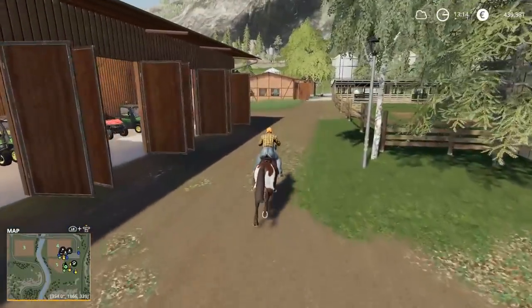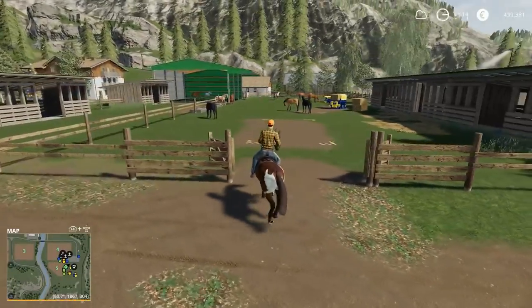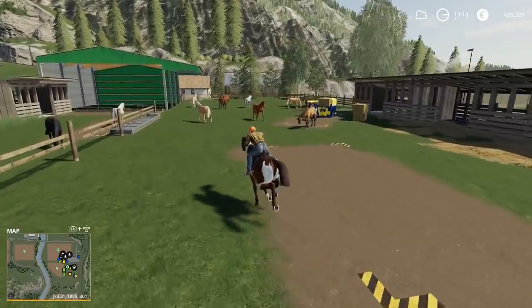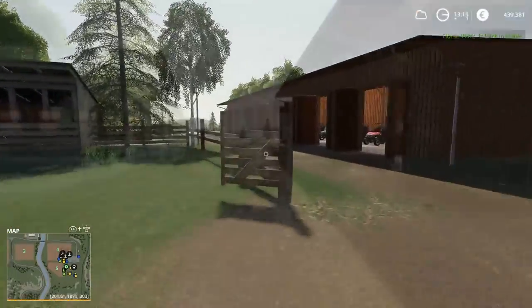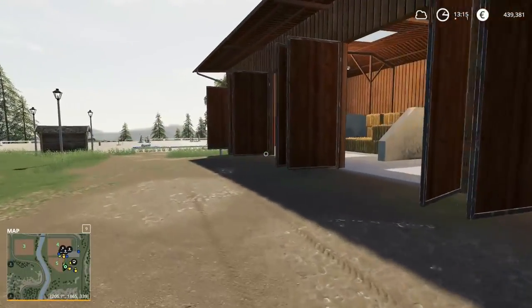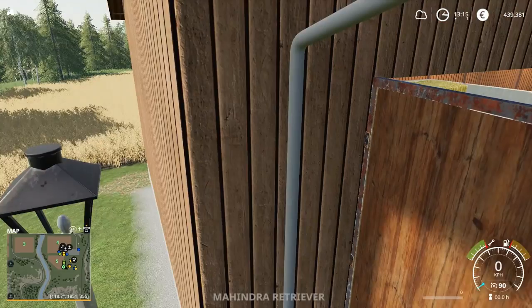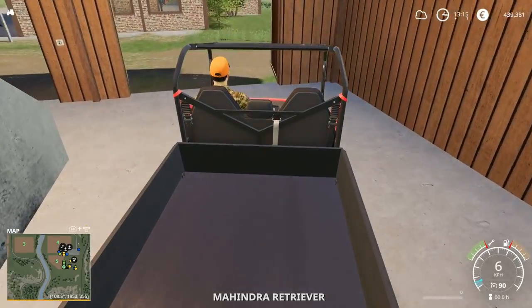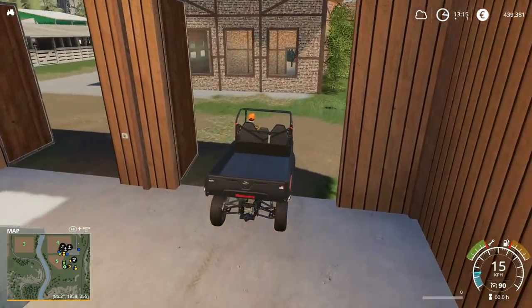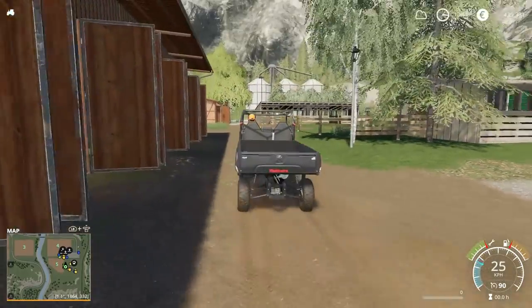We're going to put Nitro back — we've got something I want to take care of here. Let's park the horse. All right, thanks Nitro, we're out of here. In our previous episode we were working on getting a way to get things up here a little bit easier than driving the truck all the way up. I owe a shout out to Cecil the farmer — he's the one who gave me that idea.